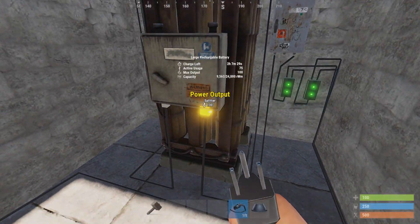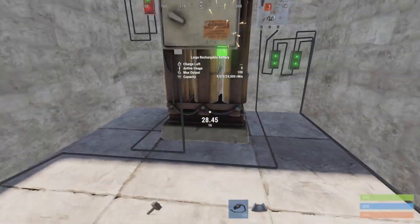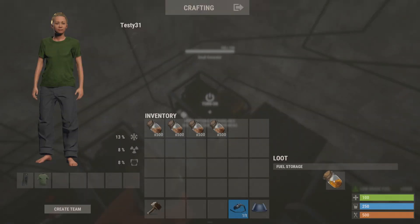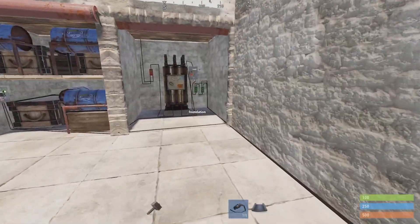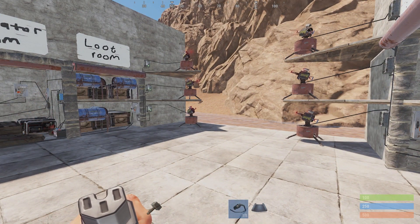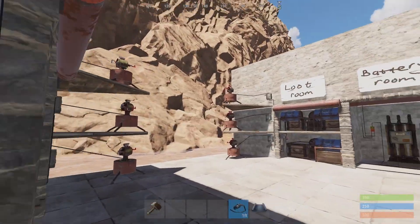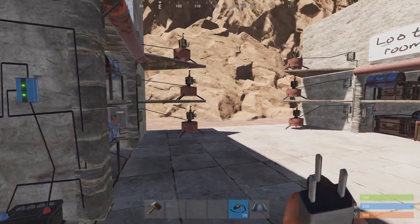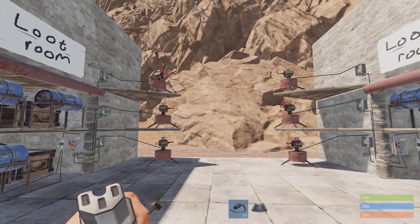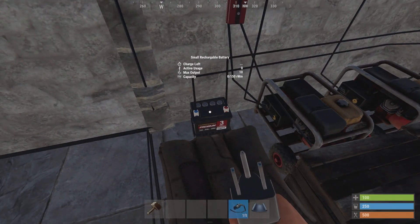Let's check if it works. I'm gonna disconnect the battery — oh, we forgot to put on the fuel, so let's quickly do that. Okay, now I'm gonna disconnect the battery, and the first set of generators kick in. Now I'm gonna turn them off, and then the second set of generators kick in and the turrets keep on working. To reset the system, just turn off the generators, let the battery drain out, and that's it.